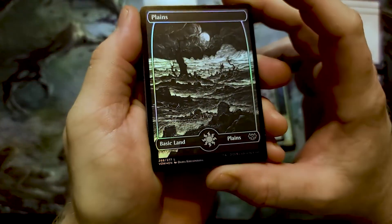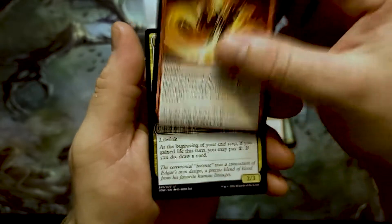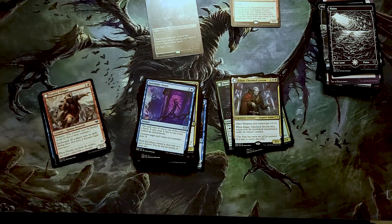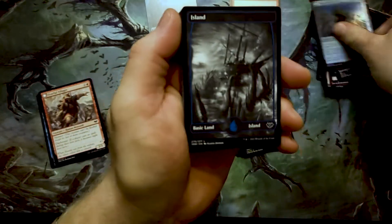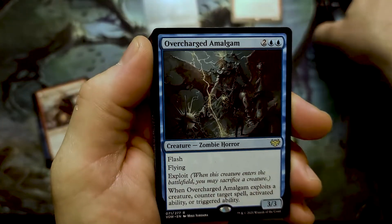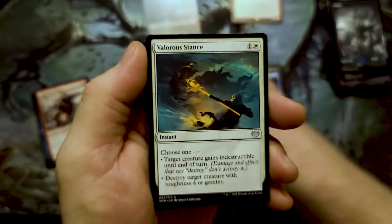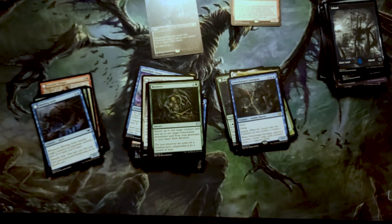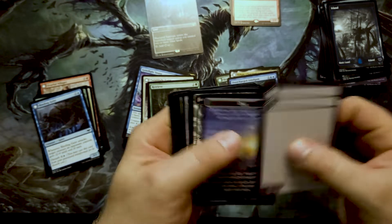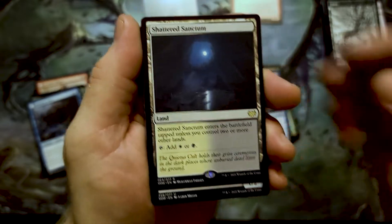The black and white lands are so good looking. Edgar Charmed Groom — okay. Maybe I should have done a fun intro with like a crappy vampire Sesame Street voice. For our next pull — Overcharged and Amalgam. It's a zombie horror, that's all I know.